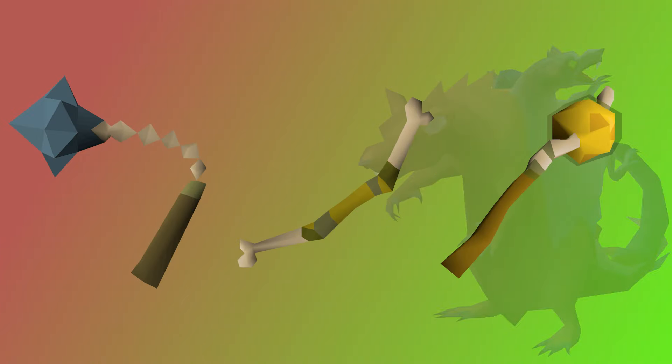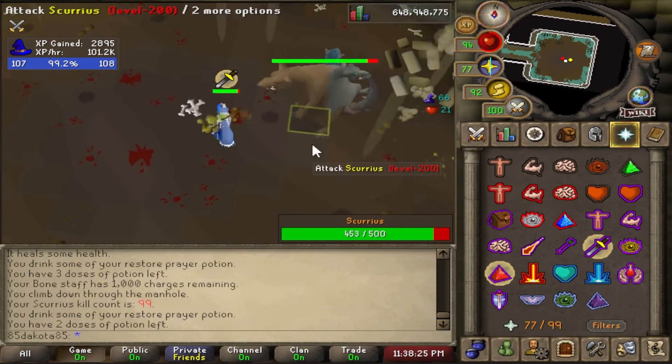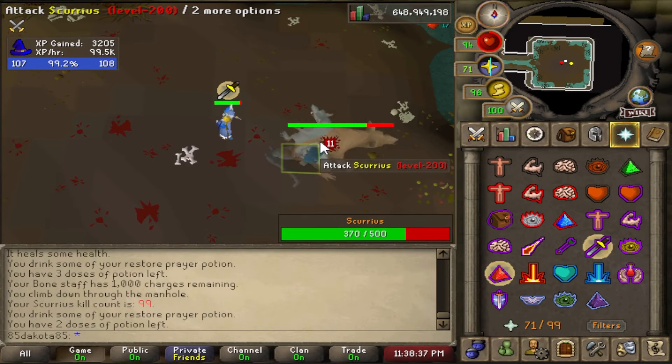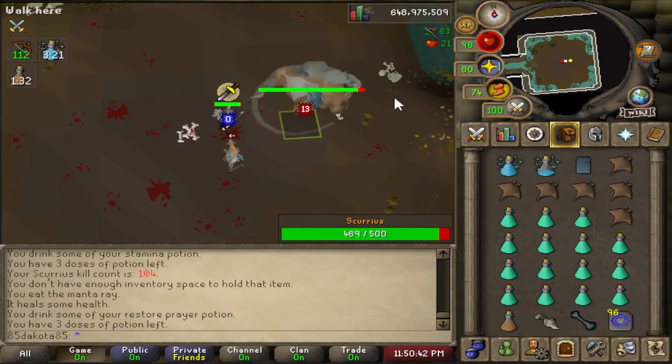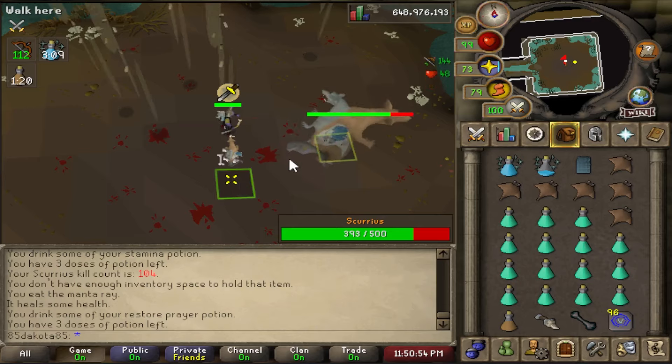The boss drops a Scurrius Spine which can be used to make rat bone weapons. These weapons can only be used on rats so they're pretty much just used for this fight. The bone staff is a solid weapon, probably the one mage weapon I would use in this fight, but you need some KC before you can even get the bone weapons since it is an untradeable drop. The bone bow is also very solid against the rat king; if you plan on using range against the boss you could start out with a blowpipe.